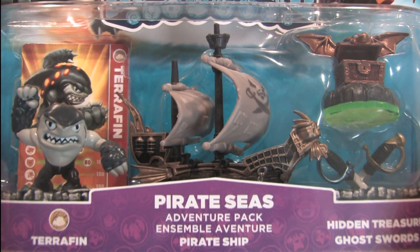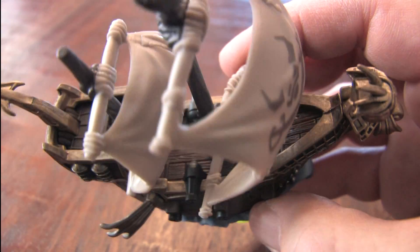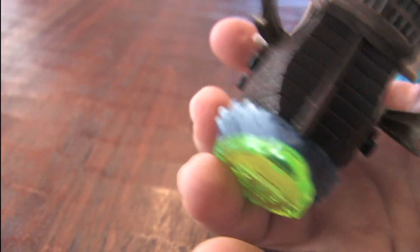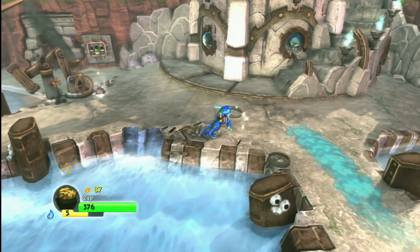Anyone watching these Skylanders reviews knows that you can buy Skylanders figures to play as the characters in the game, but did you know that you can buy an entirely new level? There's actually a couple of these. This is the Skylanders Pirate Seas pack, which comes with the pirate ship, as well as Terraphin and some other stuff.